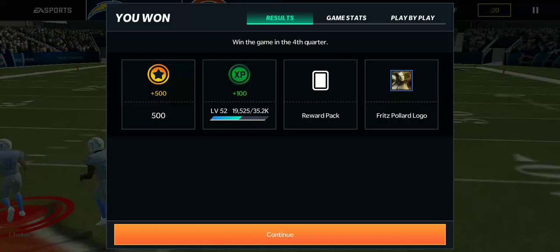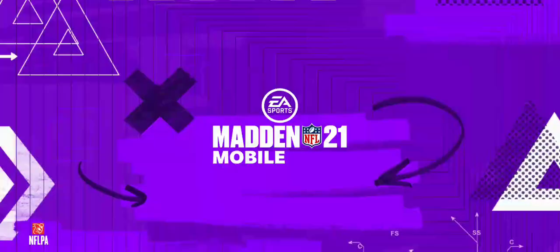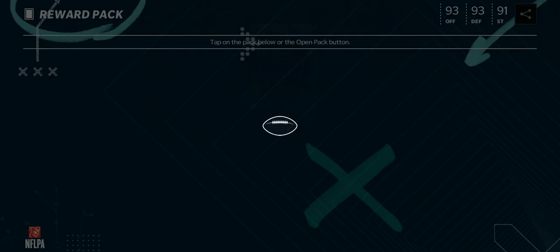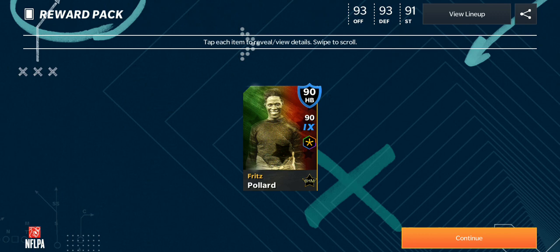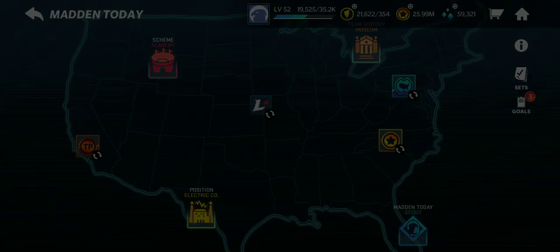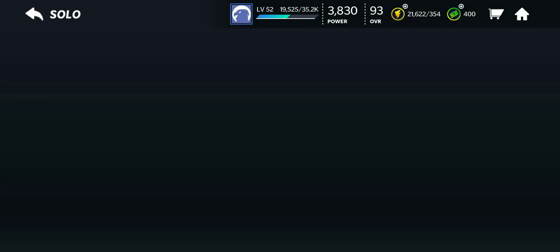Hey guys, this is Connor Bliss. Today I'm going to be getting the Fritz Pollard 90 overall Black History Month card. I do like this format idea they got going. So here he is and I will be doing a gameplay video with him. Let's go get a look at him.